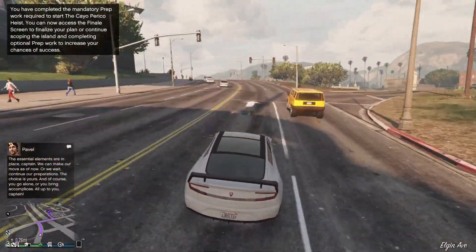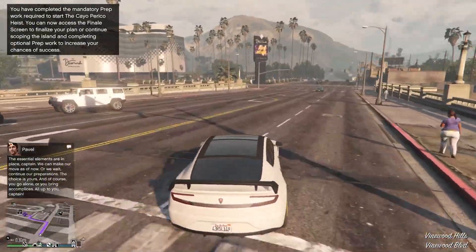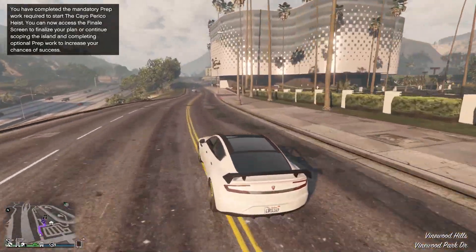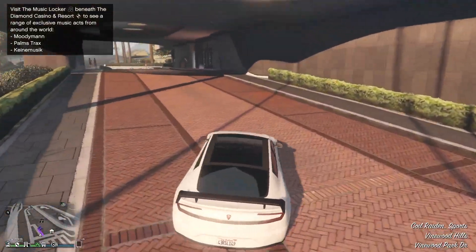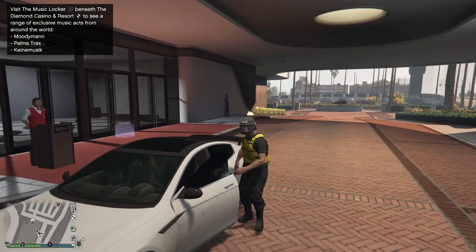The first thing you want to do is make your way to your casino. The good thing about this is that it works on all consoles including PC. For this I recommend being in an invite-only session, because you get the lucky podium wheel and it just makes everything a little bit quicker.